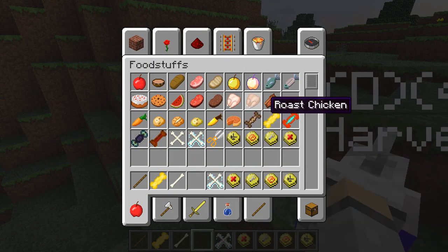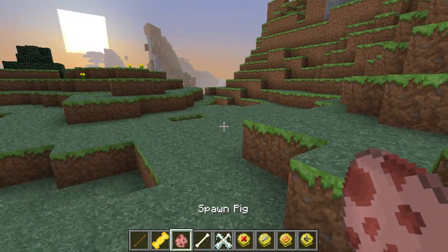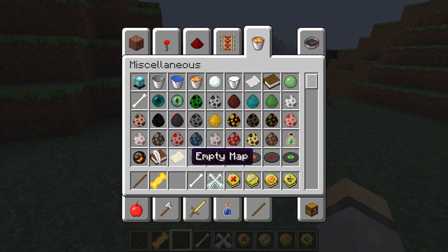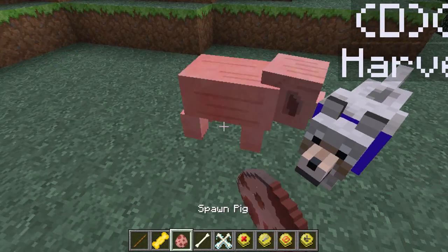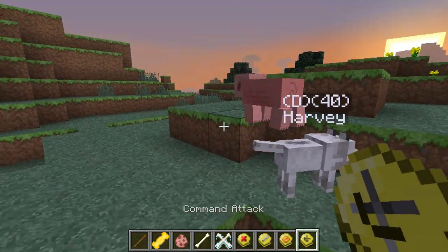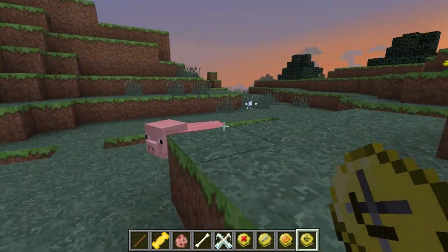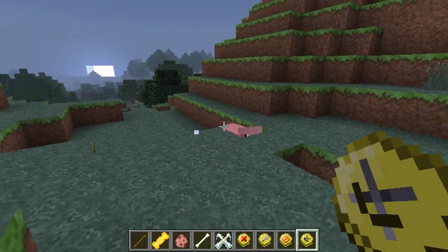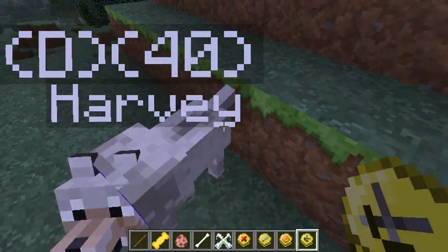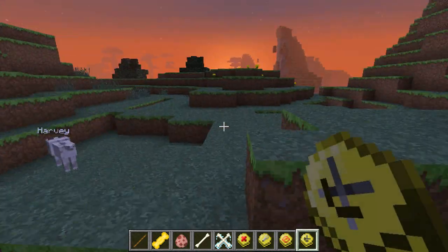Let's spawn a pig to see how Harvey attacks. We use the command attack and it throws a snowball at the pig and Harvey chases it. There we go - as you can see he starts attacking, he's on fire from the hellhound ability, and it drops double loot because of hunter dog. That's really helpful. This mod is great.